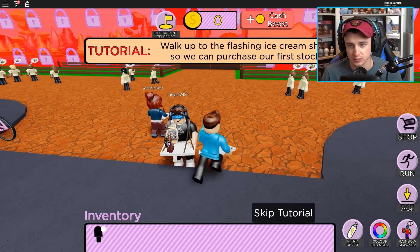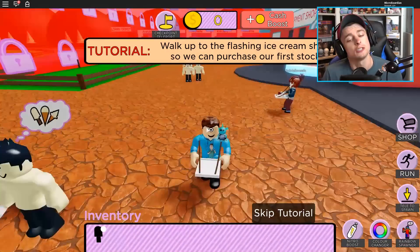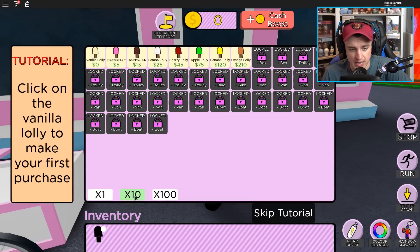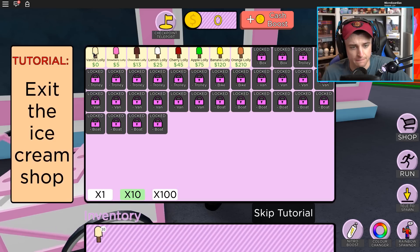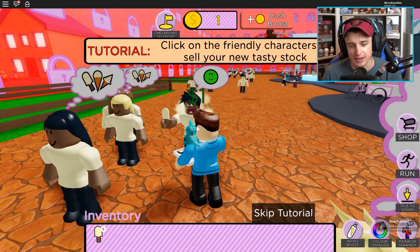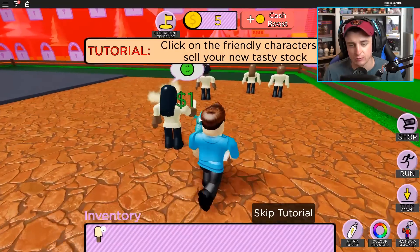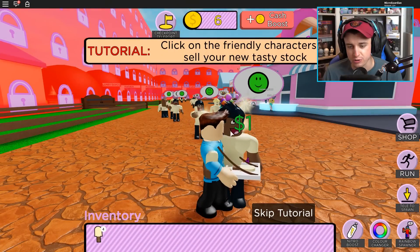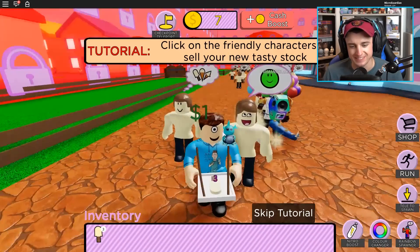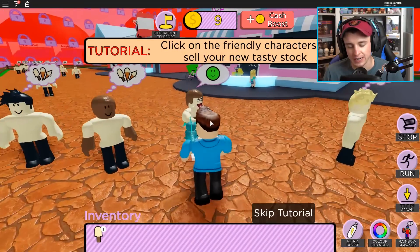The tutorial says walk up to the flashing ice cream shop to purchase our first stock. By the looks of it, we're actually the ones selling the ice cream. Click on the times ten button, click on the vanilla to make your first purchase. I have vanilla! Hello, I have some ice cream — would you like some? Look how happy he is! I have ten pieces of ice cream, you may get some ice cream, and you may get some ice cream!